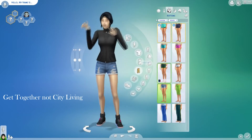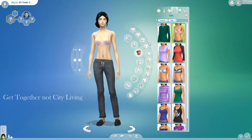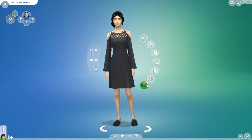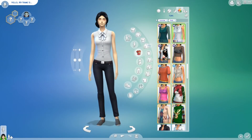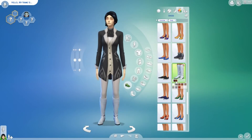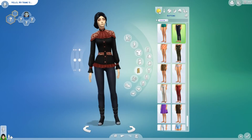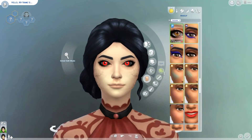Then I went on to her sleepwear and athletic wear, which were very simple. Then I went on to her party wear, which I decided to give her that outfit from Vampires. Her swimwear was just a one-piece bathing suit.